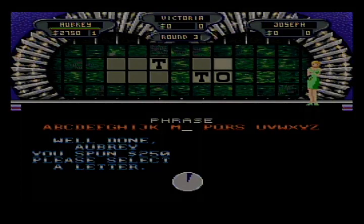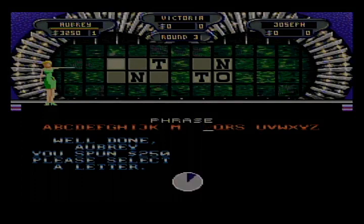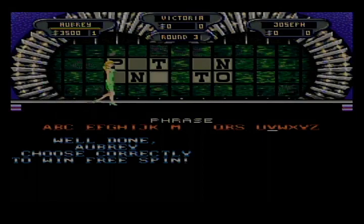$250. Let's call an N — there are two N's. $3,250. I'll spin — I feel good, I think I know the puzzle. $250. P — one P, $3,500. And I got a chance to get an extra free spin but we have to find a letter first. A D — there's a D. So I have an extra free spin and I have $3,500 cash. I'll solve — correct!